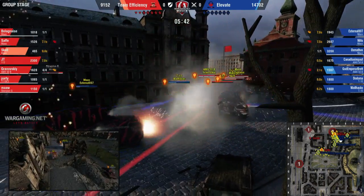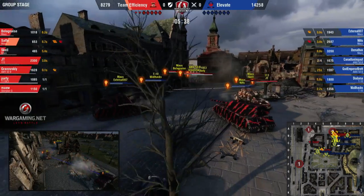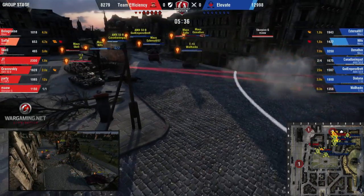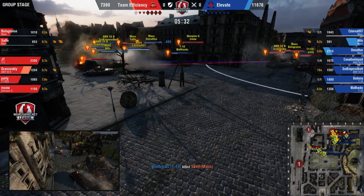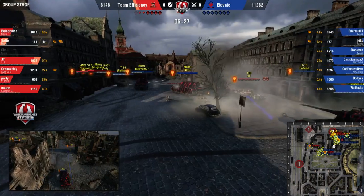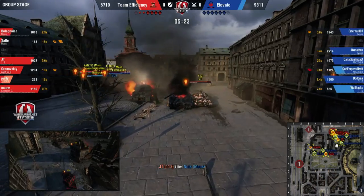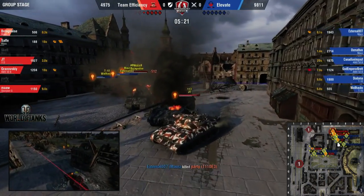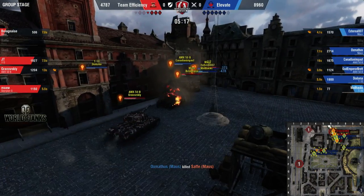Here comes the push as everyone goes into this corner — they're throwing all the tanks. Scale is being focused, Safi is getting shot at as well. Walahknees doesn't have much HP either. This is a great trade for Elevate as they take the first tank. Walhax drops Scale on the T10. Partey is taking a lot of damage in the A3. Safi looks to be the next one to drop — he's down to 118 health, ammo-racked. JT takes down Nitz. Team Efficiency is tank-for-tank at the moment, but Elevate has all the HP to trade, and it looks like they're wrestling control of this match quite easily.